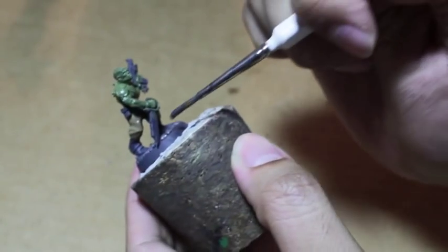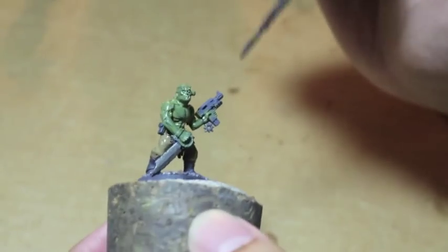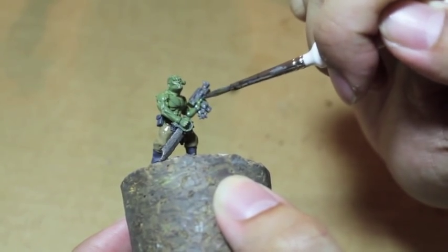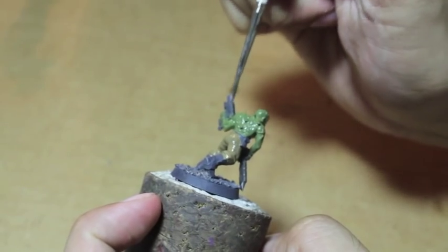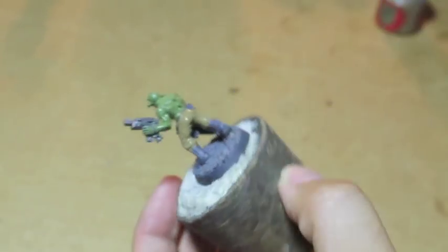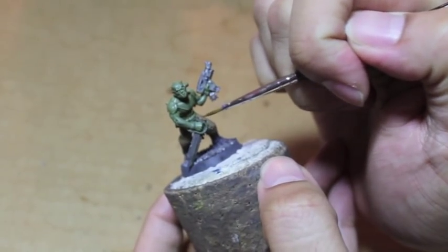We're going to get onto the weapons while that dries. We're going to use Leadbelcher for the knife as well as the Auto Pistol. Then we're going to use a little Balthazar Gold on the Chaos Icon, the handle of the knife, and the little piece on the front of the Auto Pistol.